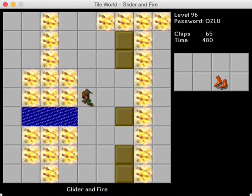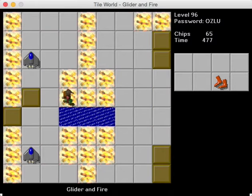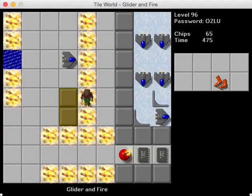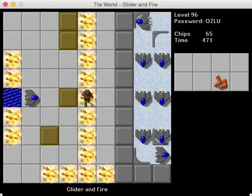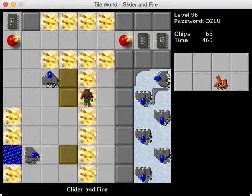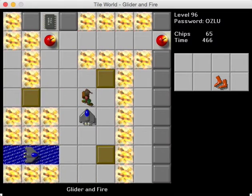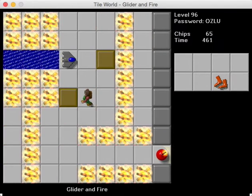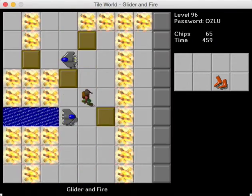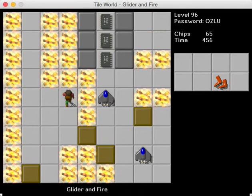And why did I put that? Oh wait, no. I do need that there. Because the glider would go into a fire without that. So now the gliders are going to flow into this area. This is one of the examples of a level that did not get modified in Lynx, even though it would be severely different in Lynx, since the gliders don't die in the fire.